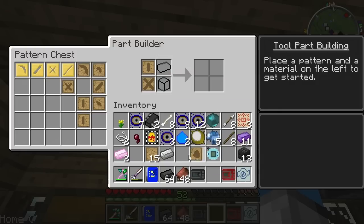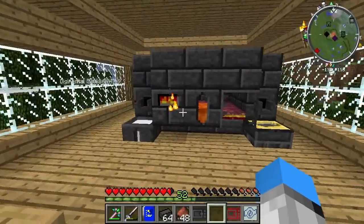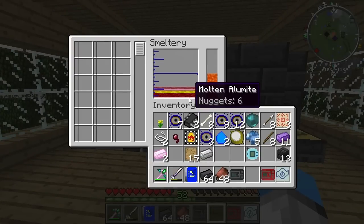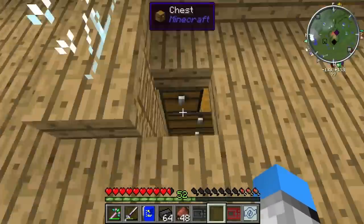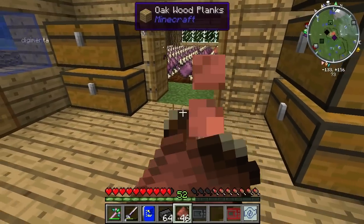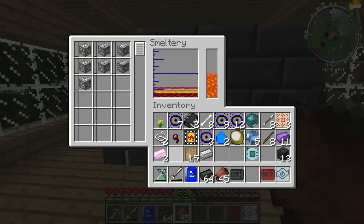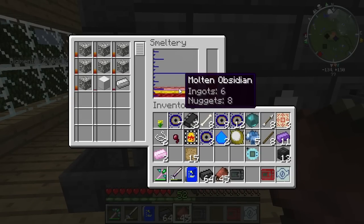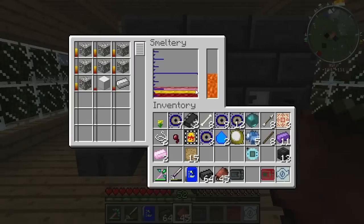I want to see what material we can make it out of. We may have to make ourselves some more alumite — we only have six nuggets. Looks like we're going to need ourselves some more aluminum. I know you guys know this process, so I don't want to focus on just making the tools. I'm going to go ahead and do some of this stuff off camera — I don't want to bore you too much. I'll see you guys in just a second once we have the things appropriate to make what we need.